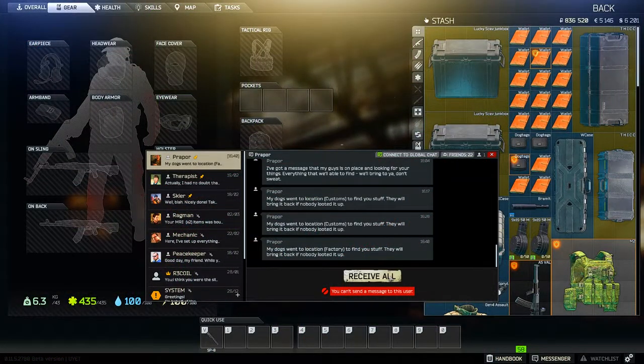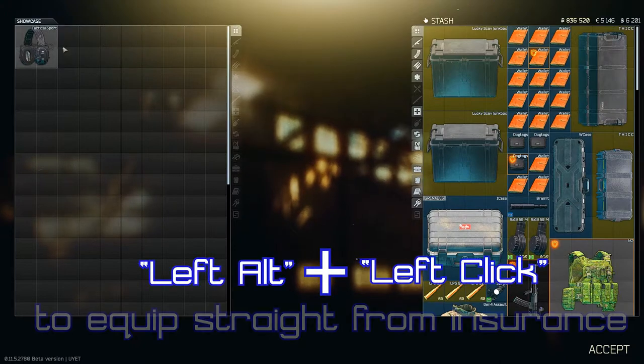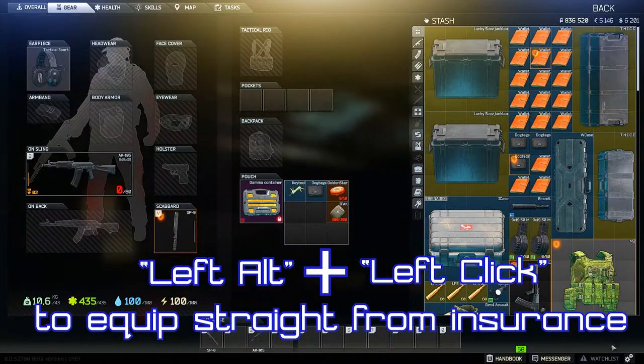If you ever see yourself faced off against a full stash and you can't seem to fit any more of your insurance items, you can equip directly from the insurance screen by holding down left alt and left clicking the items.